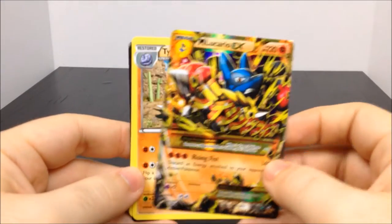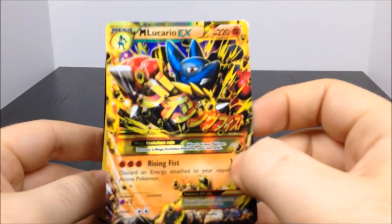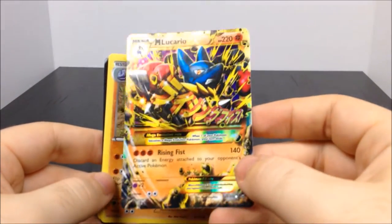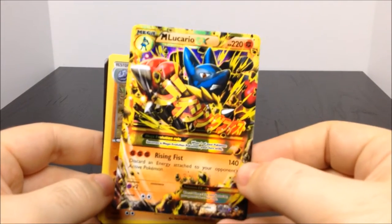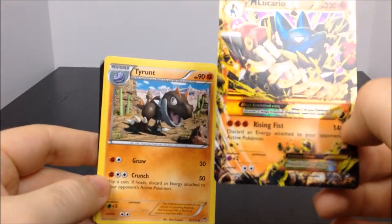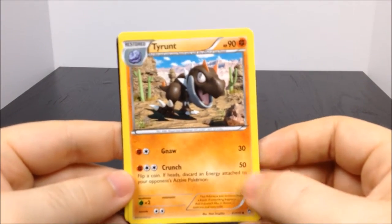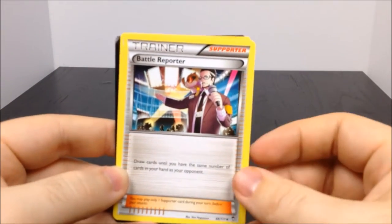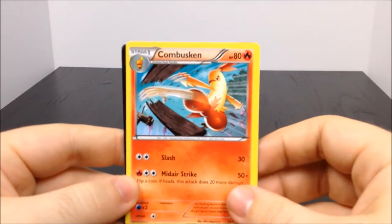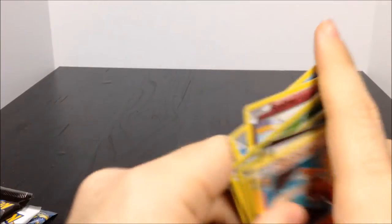Oh there we have a Mega Lucario EX - that is awesome and it's got all the Japanese writing on it. Like I said I'm not too familiar with cards, I don't know if this is even worth anything or if it's common, but that is awesome. It looks like it's the rare. Then we have Tyrantrum - I remember these T-Rex Pokemon - then we have a Trainer Battle Reporter and a Combusken. And there's the card code number.